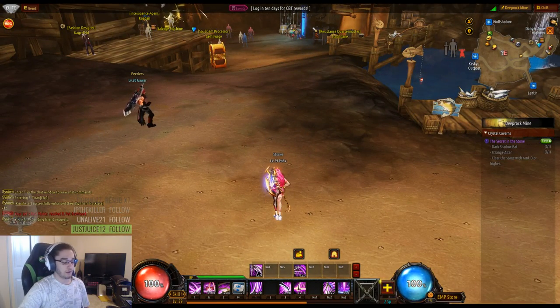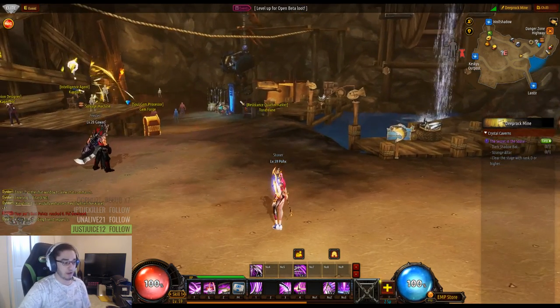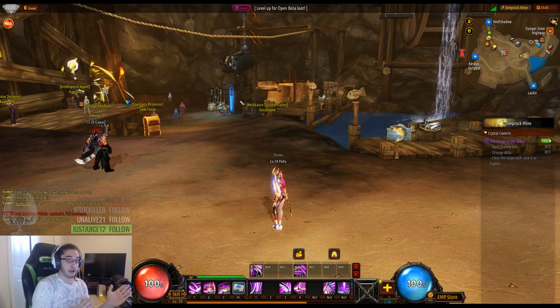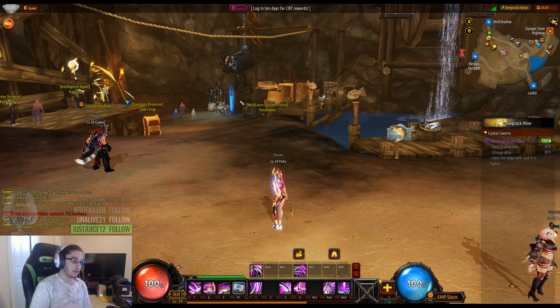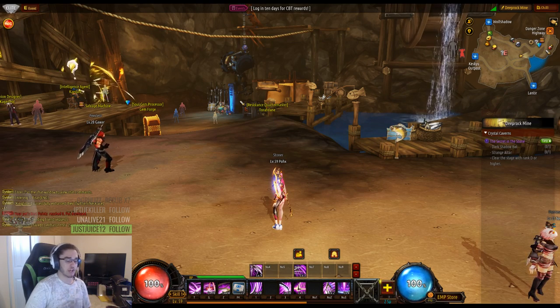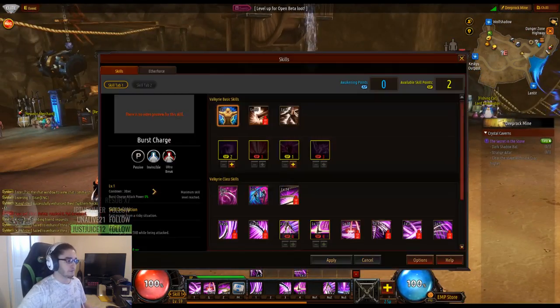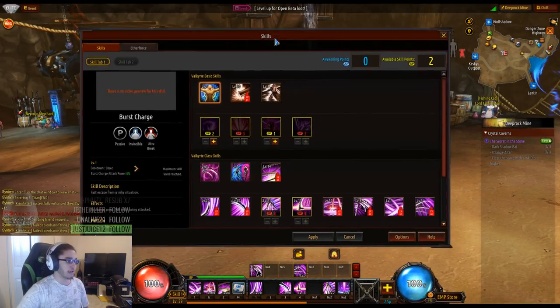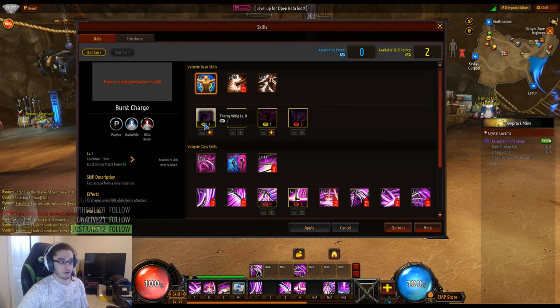The class I'm playing is called a Valkyrie. The way Kritika works is there are four base classes, which are basically like a novice class. For me it would be Reaper, and Reaper turns into either Vampire or Valkyrie. The Warrior class has three subclasses, the Gun class has subclasses, and the Mage has three as well — there are like 12 classes total.